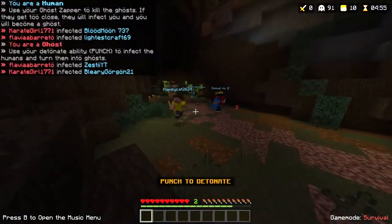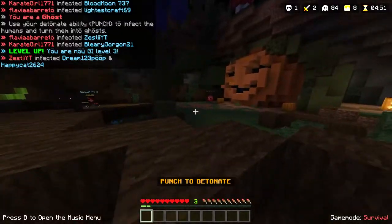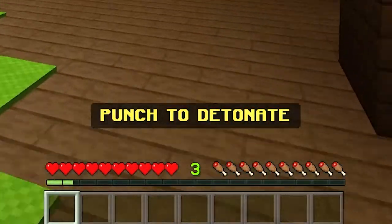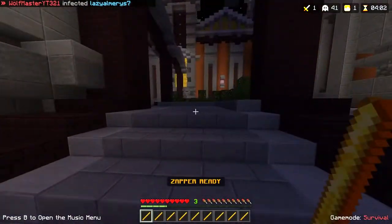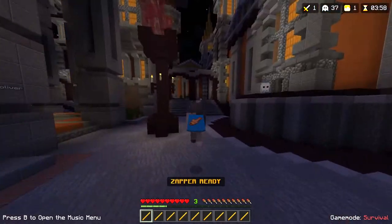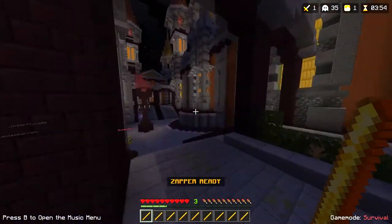As a ghost, the number one thing you want to do is find large groups of people and blow them up. Make sure to punch and start your timer about three seconds before you're about to blow up somebody, so you'll have a better chance of getting them. You can't just blow up immediately — you have to have a countdown, which makes things a bit more fair for the humans.